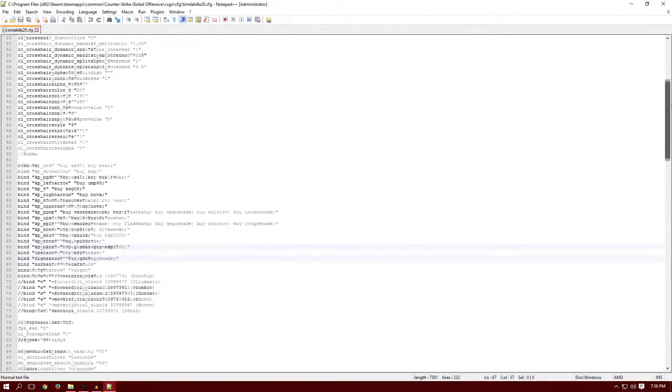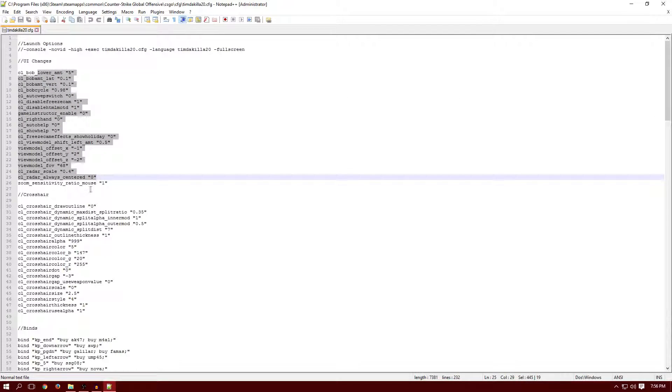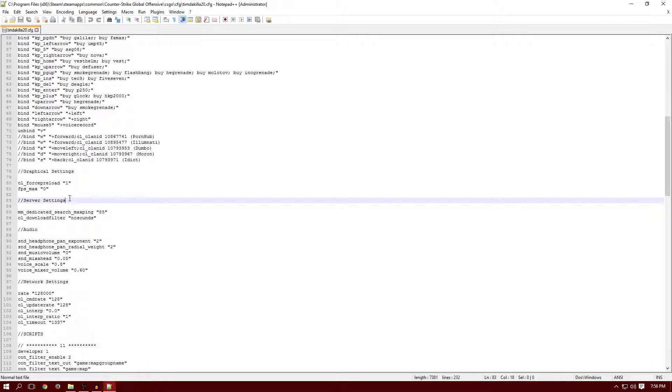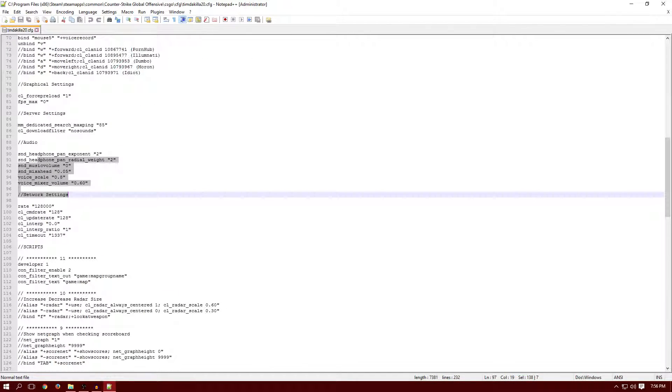It's actually really easy. I put a note so I can remember what to put in the launch options, but you don't have to have that. As you can see I have my UI changes options, my crosshair changes options, my binds which are really needed, my graphical settings, server settings, audio, and network settings.